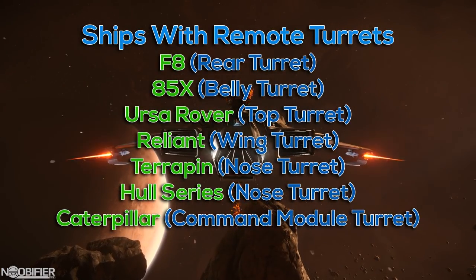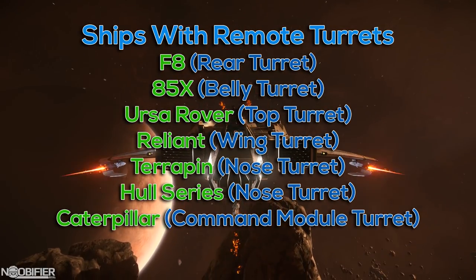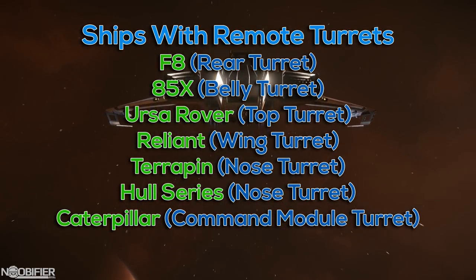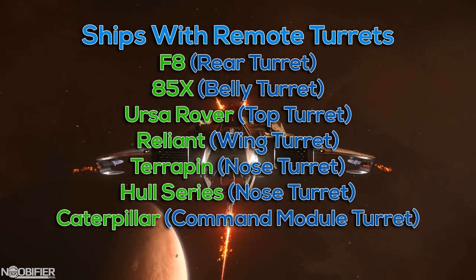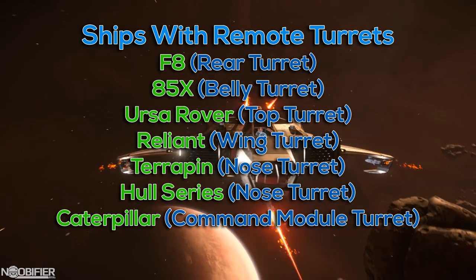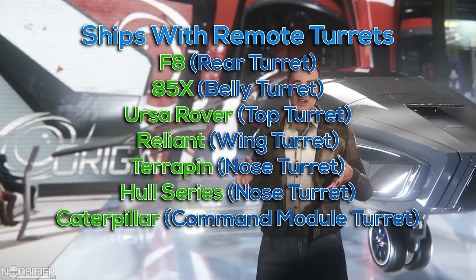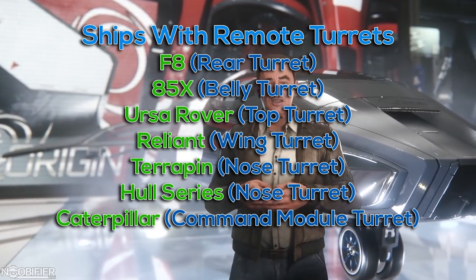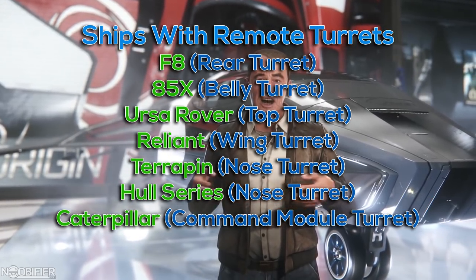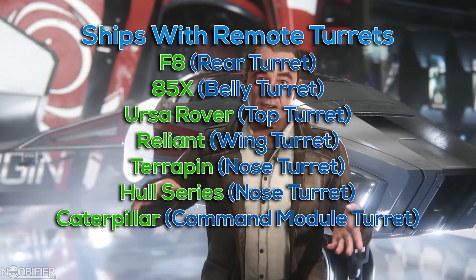They closed out with a list that updates the ships that used to have twin-link mounts that are now classified as remote turrets. I would expect that pilots can control remote turrets just like a gimbal, because the Super Hornet is listed and the community might lose their mind if they change it. Another thing I'd like to know is if in a small ship like the 85X, the passenger is able to control the remote turret. It's implied in the Super Hornet, but if they now both mount remote turrets, I'd expect them both to be used the same way.